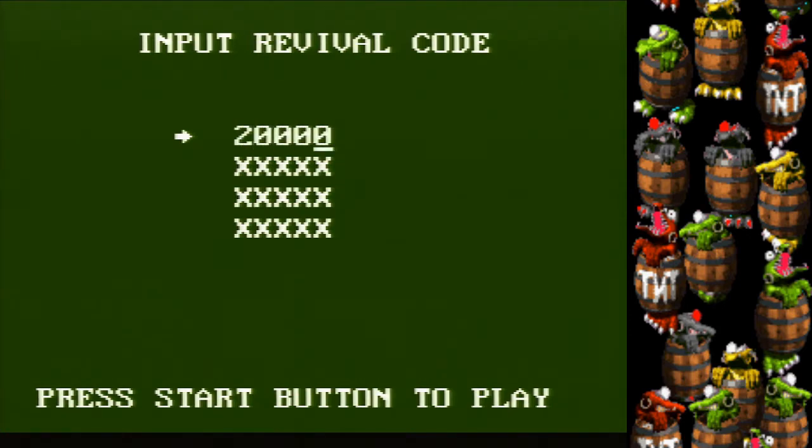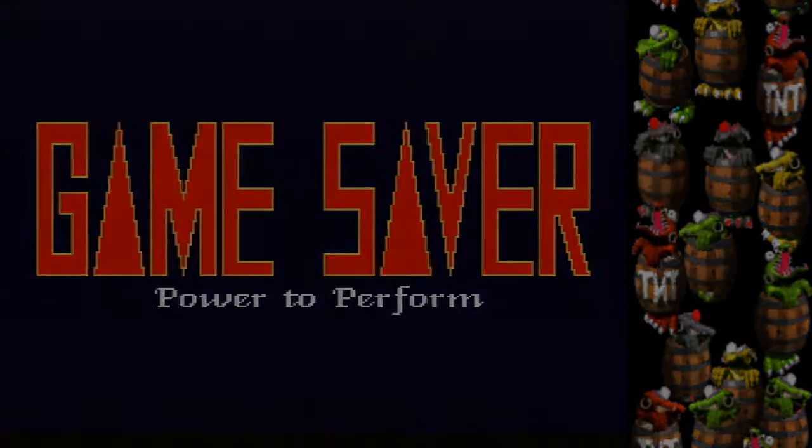First things first: if you're using a game saver, input revival code 20,000, otherwise save states won't work.